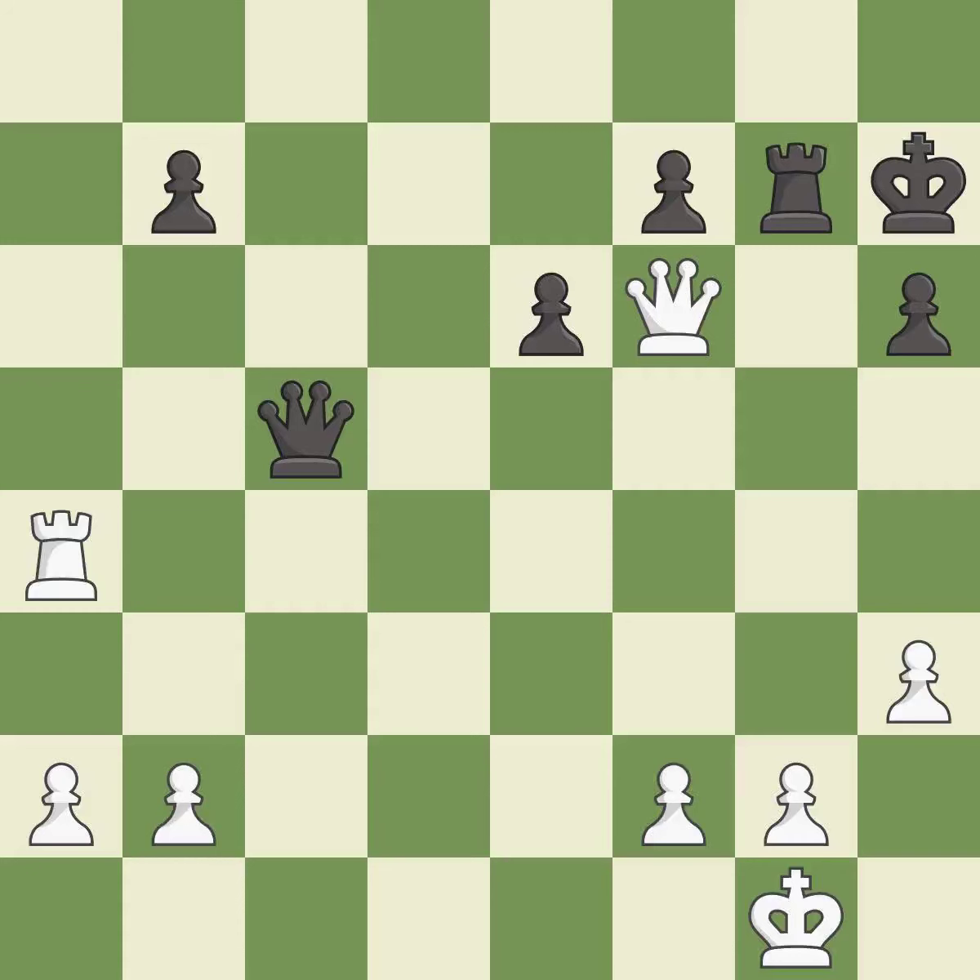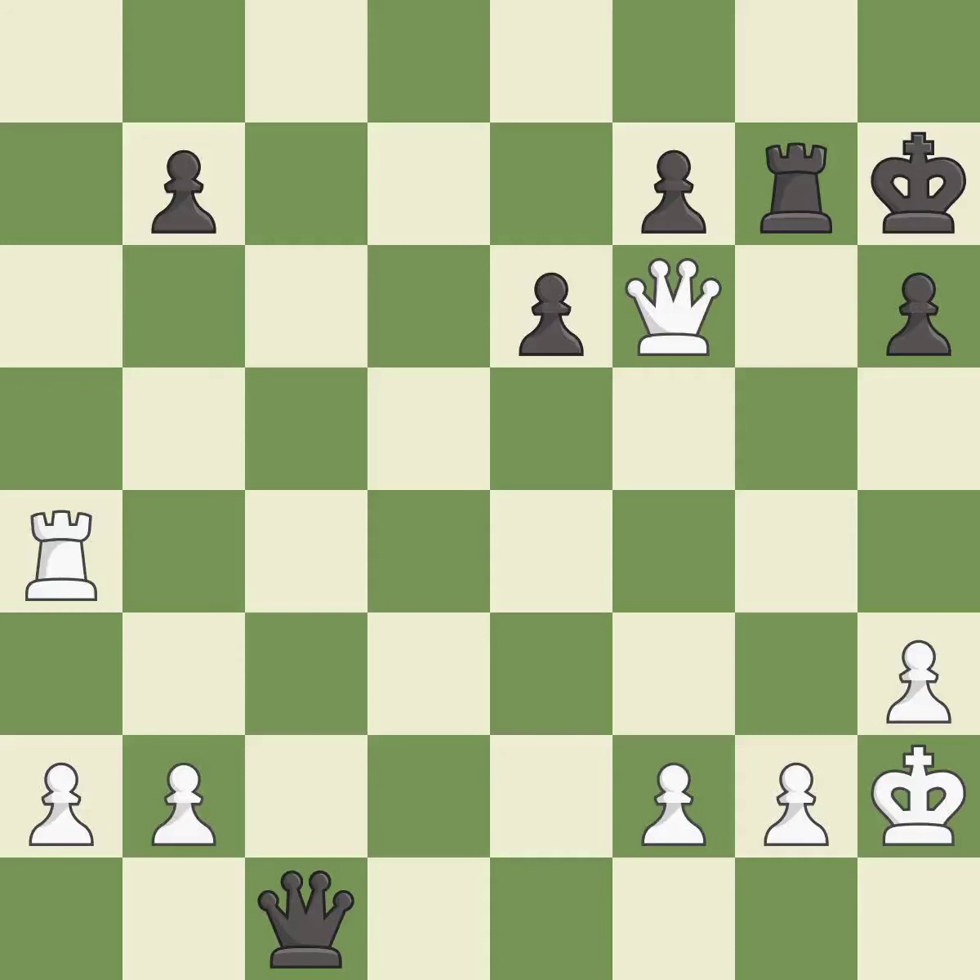This stops the opponent from being able to fork pieces. This misses an opportunity to threaten checkmate — it is a mistake. This evades the check from the queen. It is forced.